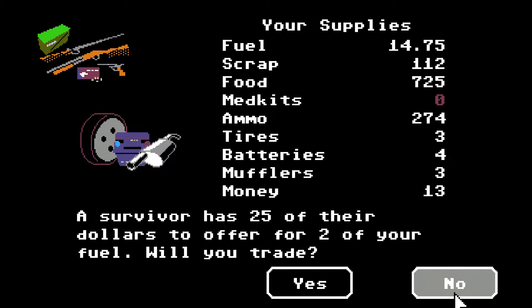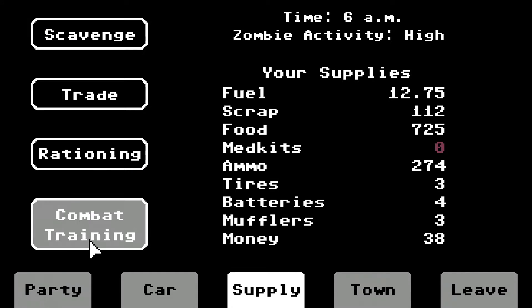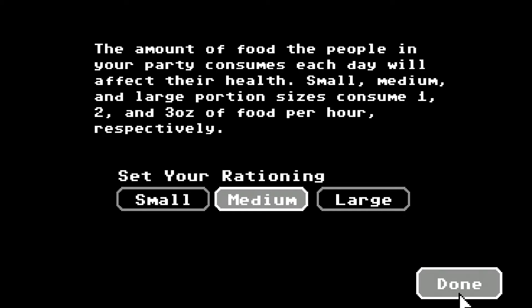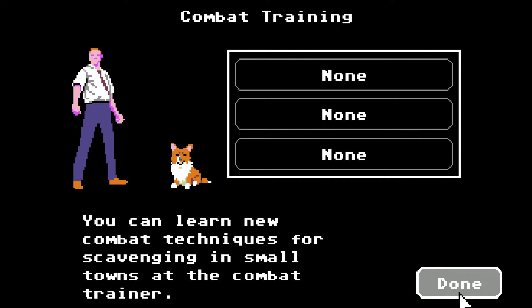Oh, somebody has $25 for two of your fuel — heck yes, I'll do that. We've got 14 fuel. That gives us enough to buy a medkit — I'm going to hold on this for now. And then there's rationing, which you can adjust. You can use food at a slower rate at the expense of your health. And then there's combat training, which is where you get upgrades for your party instead of your car. In certain places where you stop, they'll have combat training available for purchase — also pretty pricey, unless you've got like 85 bucks laying around.